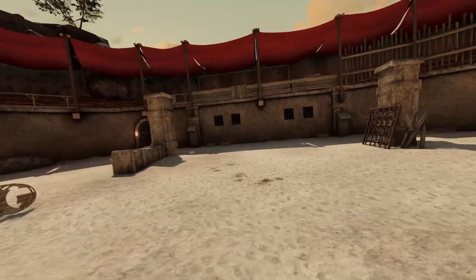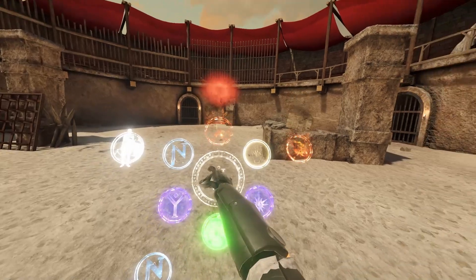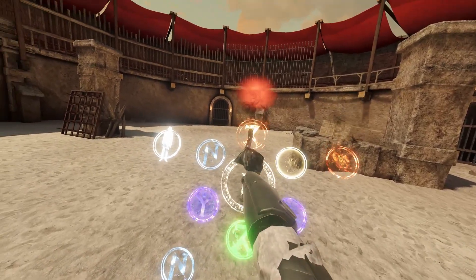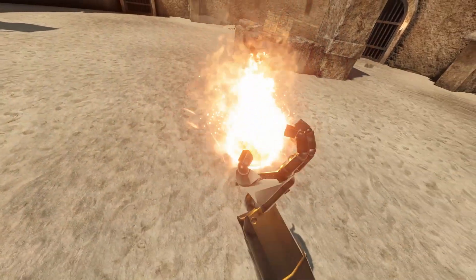The next mod is the explosion spell. When you look at it in your inventory it's not going to be a specific item — it's going to be your fire one, so it'll take out your fire and make it an explosion.